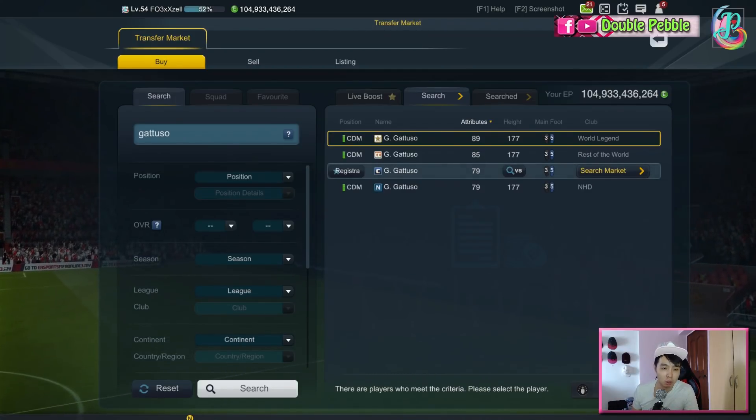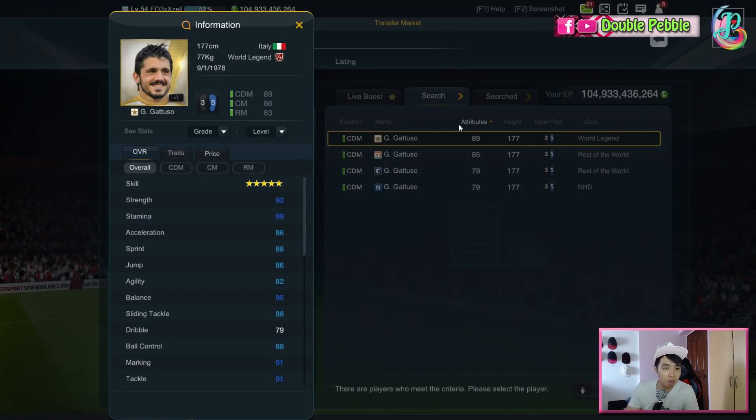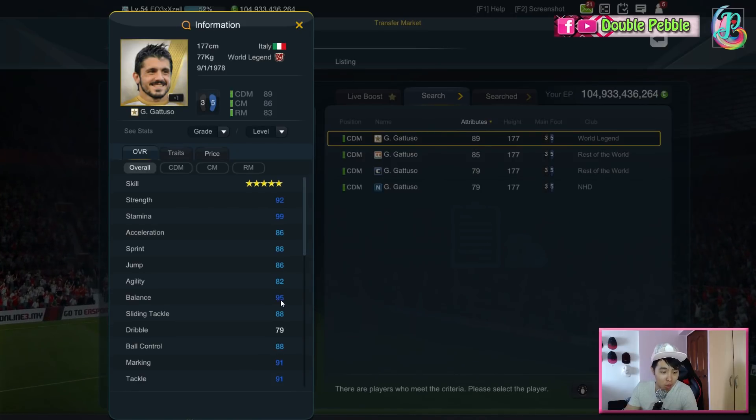We look at the stats of Gattuso first. This guy was a very fierce competitor during his decade — I still remember the Manchester United match against AC Milan where he was absolutely dominating the whole end of the pitch. He's 177cm, 77kg — lots of sevens there. 92 strength, 99 stamina, good pace with 88 sprint speed and 86 acceleration. His jump and agility are not that high at 82.